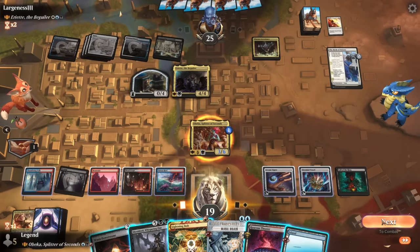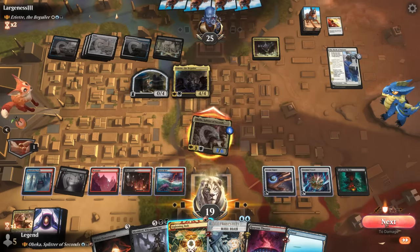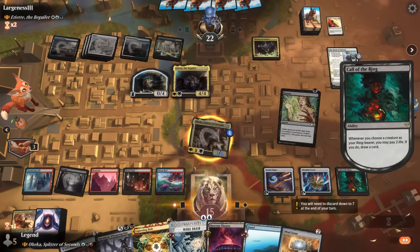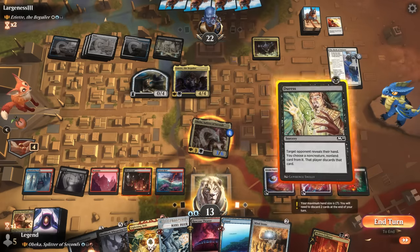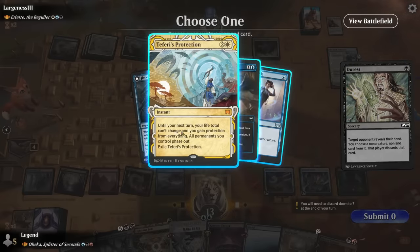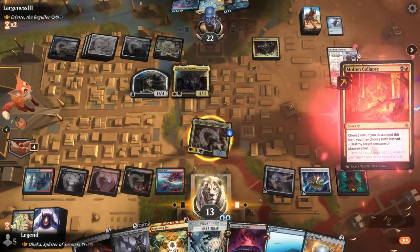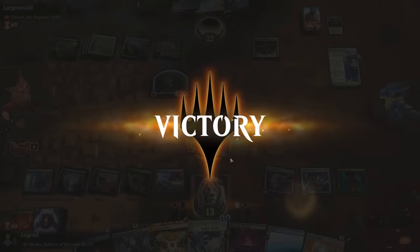Hit a land — might want an untapped land available, so start by attacking. Opponent just takes the hits so we get to trigger Call of the Ring a few more times. Find a Duress and Molten Collapse — answers aplenty. Check out their hand first — they've got some good protection spells. Maybe take the Slip Out the Back which is cheaper, then Molten Collapse can hit Ariette. We can still play a Worn Power Stone and keep up Mana Drain, but our opponent is already too far behind.